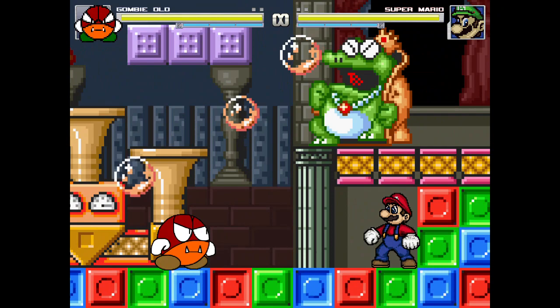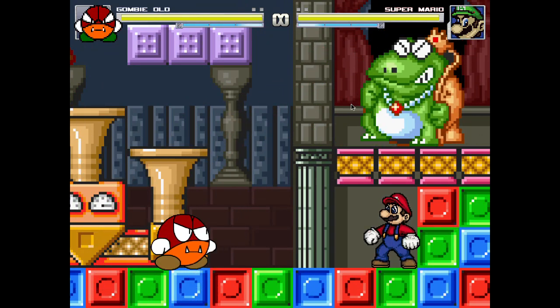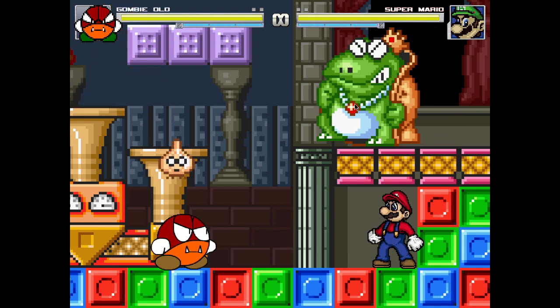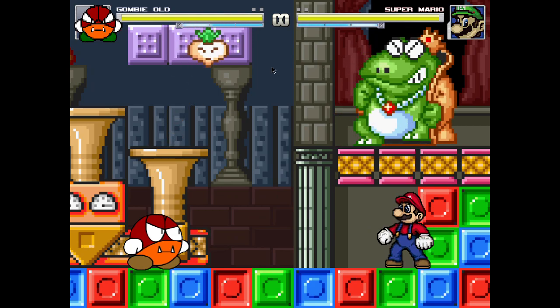He had Wart in the background, but Wart was just kind of blocking in place and didn't open his mouth to shoot bubbles. So I added him moving back and forth, and then every once in a while he'll shoot out five bubbles.